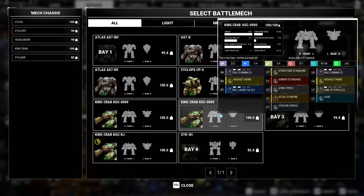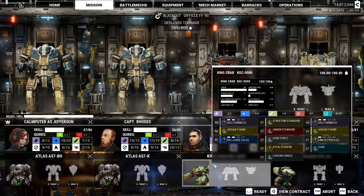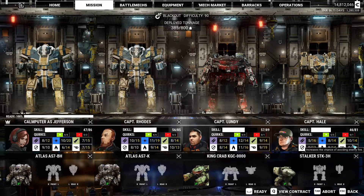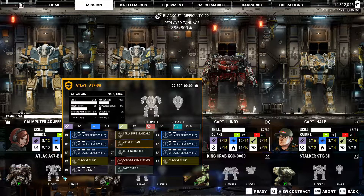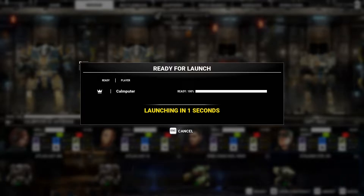That is very unfortunate — so let's allow you to use your ER large laser, and the UAC-5s and LRM-10s. Under tonnage — fine. Blackout, and it is a demolition — good. I still have some concerns; this is the same mech I piloted last mission. But that'll have to be fine. I do try to switch it up every mission, but sometimes you just gotta go with the classics.